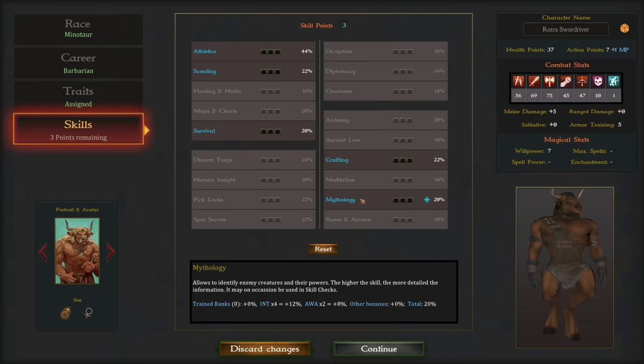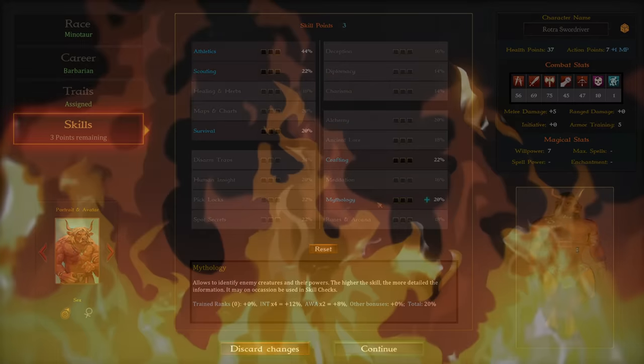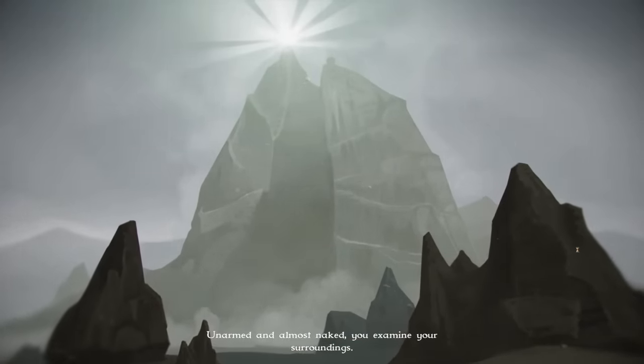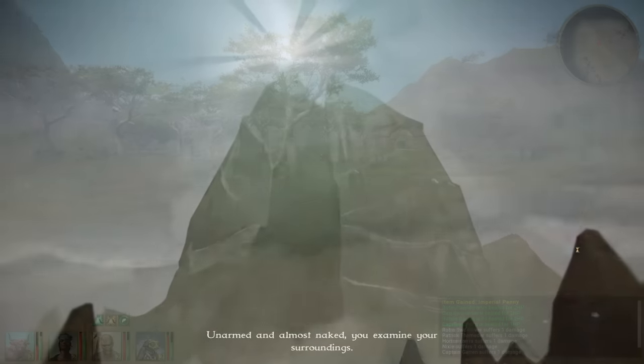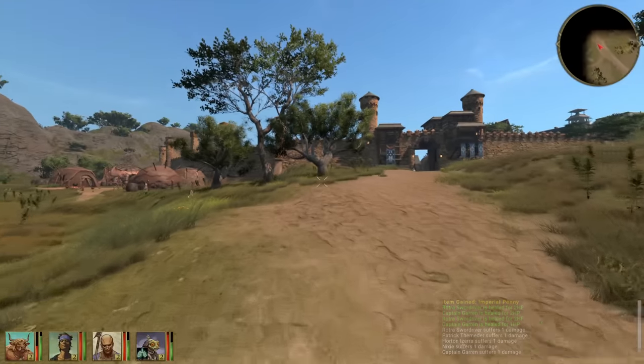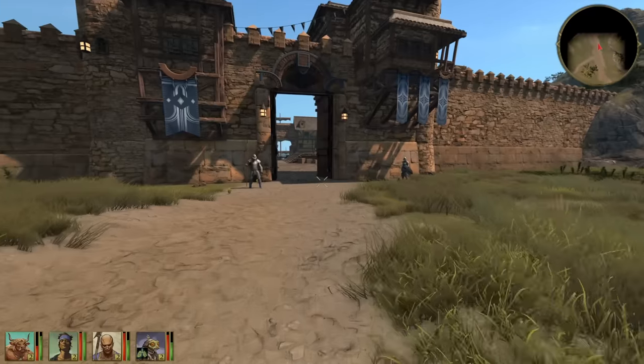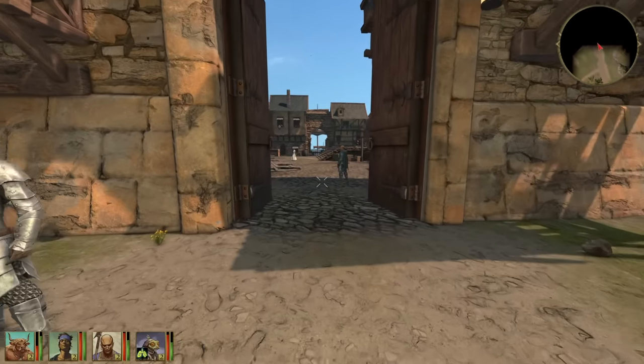Once you've got your party sorted and everything, it turns out that your ship crashed on the way to the island, so you wake up on the beach basically naked and have to scrounge clothes and things and get it together pretty quickly. After what effectively serves as a small tutorial to get you going, you can then eventually make your way over to Port Galeb, which serves as the game's initial hub to get you questing and exploring.